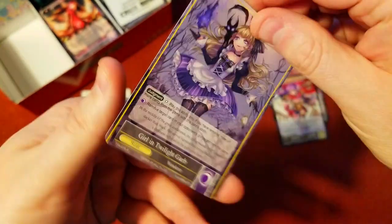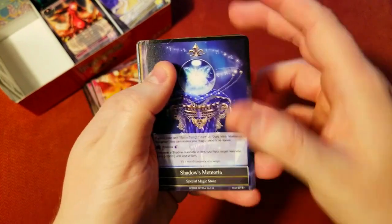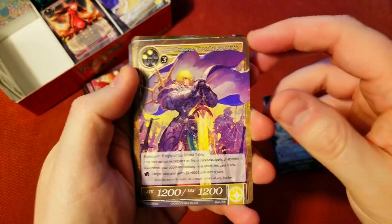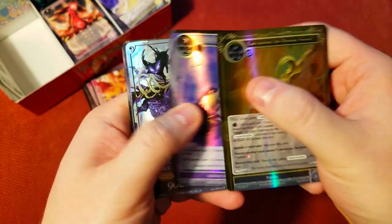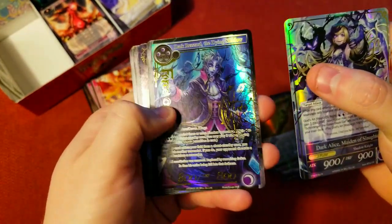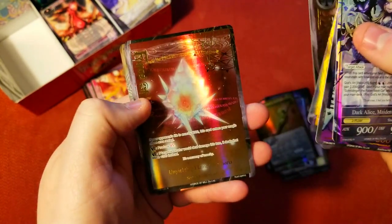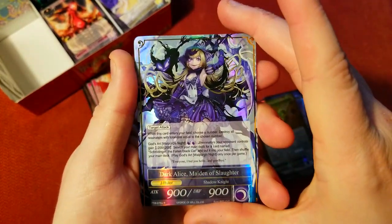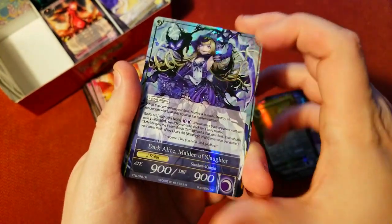We got Dark Alice — that's a good one to get, everybody wants Dark Alice in this set, so pretty happy about that. Here are our pulls of the day: a couple Memorias, Arthur — don't know his value — our nice foils of the swords and Barrier of Shadows, Dark Alice worth a few bucks, and our foil stamps with Dark Rezard, the God Sword, the stupid eagle, a Memoria, and Elspeth. Pretty sweet — I think we did pretty good. We made our money back in just the first video, which is great.